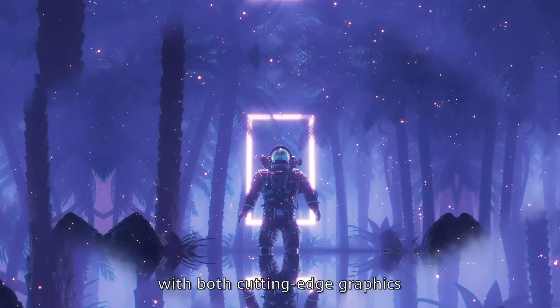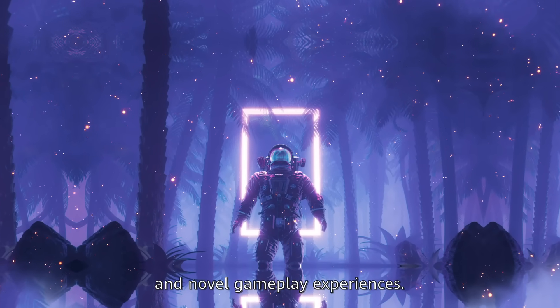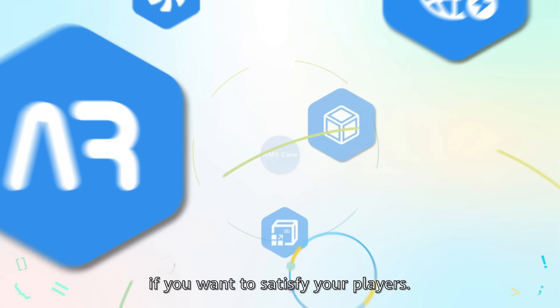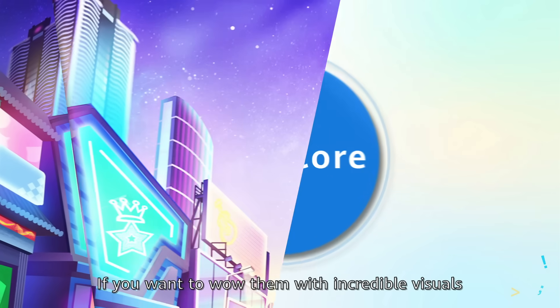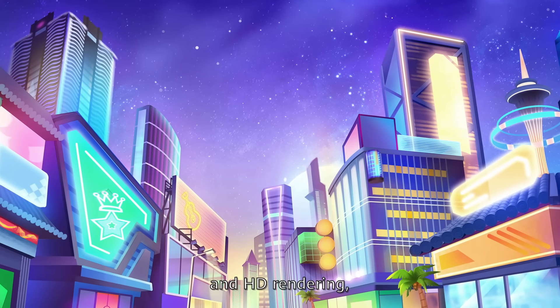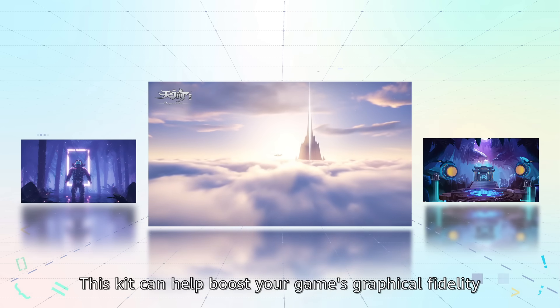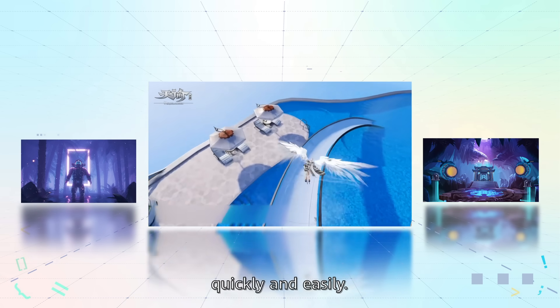Gamers nowadays expect games to provide them with both cutting-edge graphics and novel gameplay experiences. As a game developer, keeping abreast with the newest tech is a must if you want to satisfy your players. If you want to wow them with incredible visuals and HD rendering, SceneKit of HMS Core is just the tool for you. This kit can help boost your game's graphical fidelity quickly and easily.